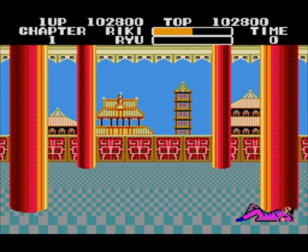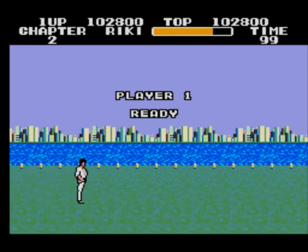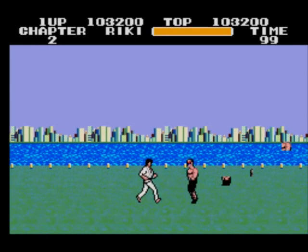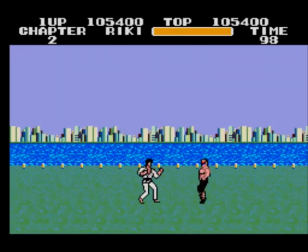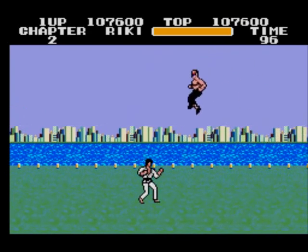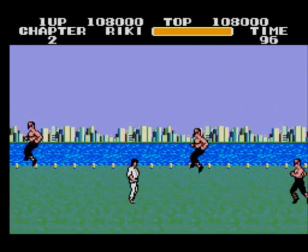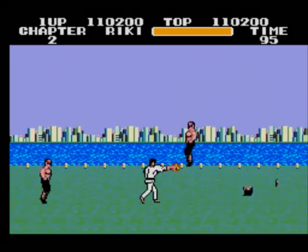You get a new life when you get to 100,000 points, and another life when you get to 300,000 points — that's it, I think. So you can only have five lives in total if you don't lose any. The second level — these are supposed to be wrestlers, but they don't really wrestle, they just sort of high kick you and do a lot of jumping. Sometimes they jump off the screen. I don't think more than three enemies are on the screen at any one time, so it's best not to let them crowd you, especially on the later levels.